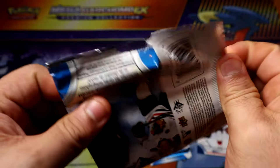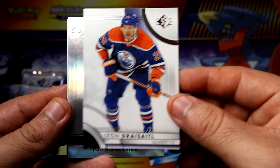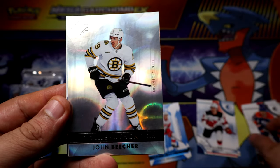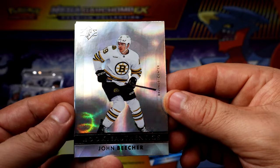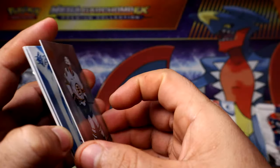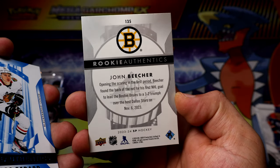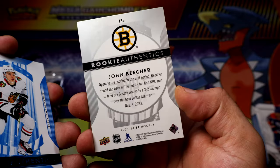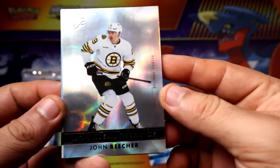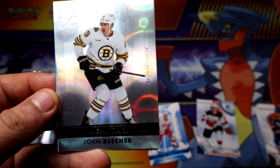There could be something on this one — feels sticky. Maybe a little extra card or something. Whoa — Rookie Authentics, John Peter, but this one is like a little silver foily or something. I'm not sure if those are harder to get, but I assume they are since the other two were blue.